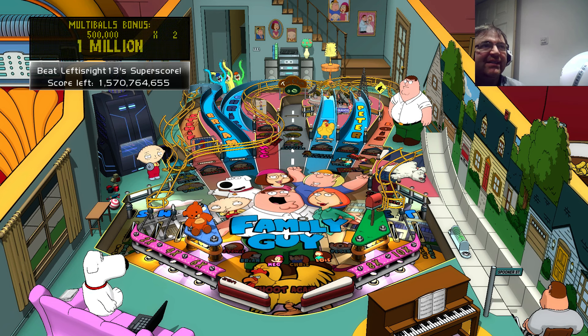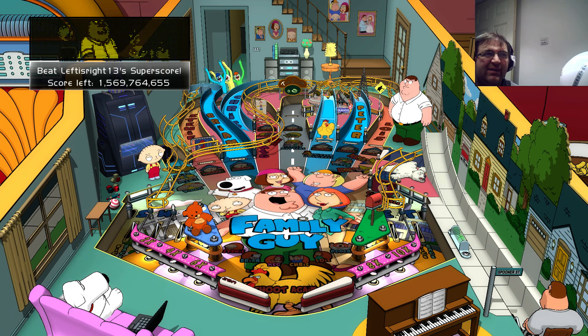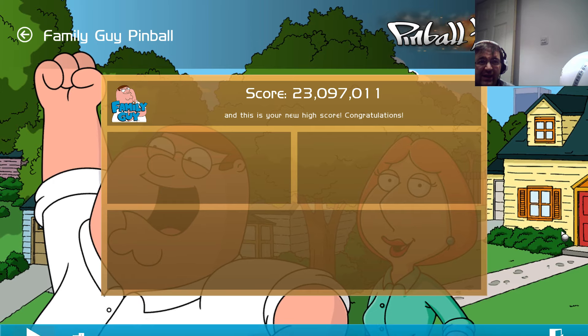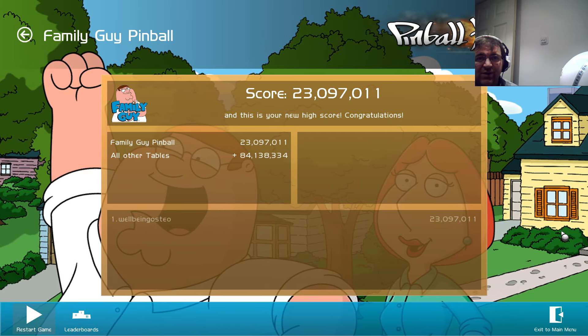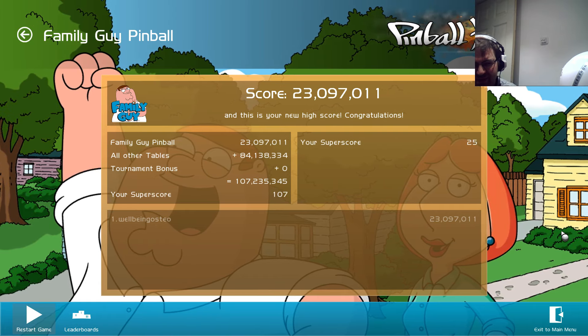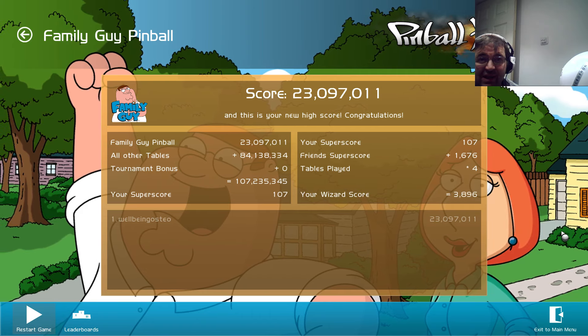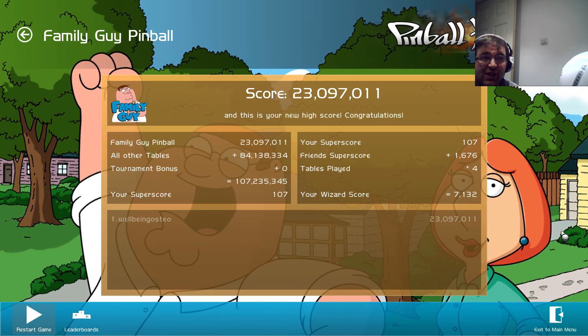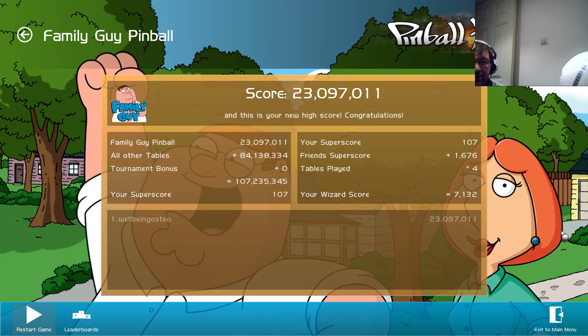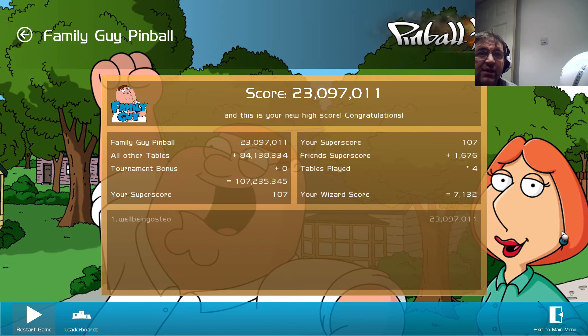20 million. 23 million - okay, I can accept 23 million. It's not what I wanted, I was aiming for 30, but not too bad a score. So overall, really enjoying these tables. I think American Dad or Family Guy I really like. Archer I like - I think it's my worst table but I like it because it's a tough challenge. I think that one's probably my favourite of the four, even though it's the lowest score, which is a bit weird, but I'm a bit strange.